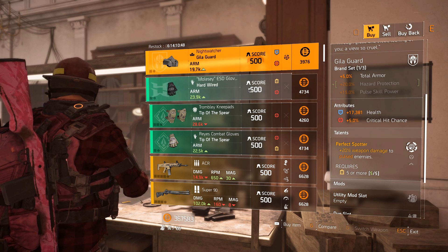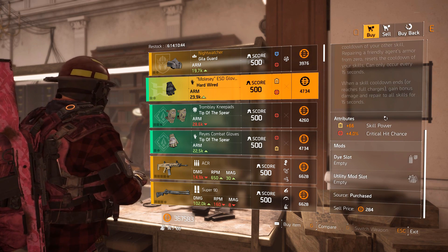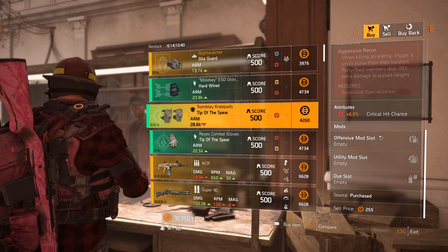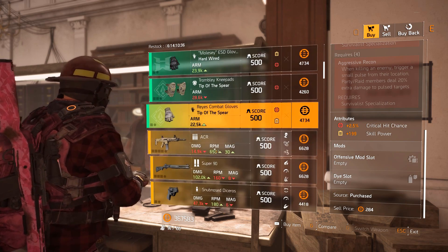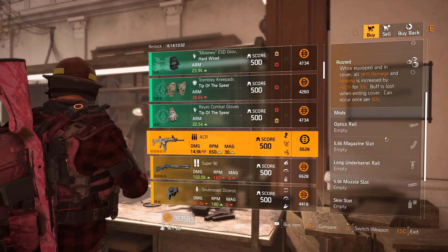Then we've got Hard-Wired gloves: 66 skill power, 4% crit chance, utility mod slot. Tip of the Spear knee pads: 6% crit chance. Tip of the Spear gloves: 199 skill, 2.5% crit chance. ACR with base damage of 12,647 with Eyeless, Accurate, and Rooted.